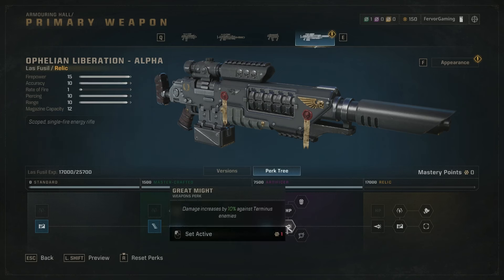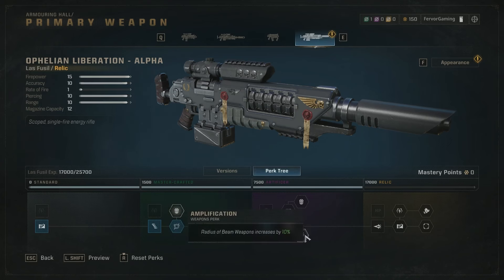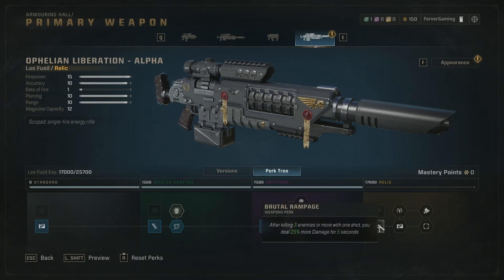We're getting another Amplification for the same reason, then Greater Might for 10% increased damage against Terminus enemies. Ideally get another Amplification to guarantee the big AoE splash to kill multiple things. Then pick up Brutal Rampage - after killing three or more enemies with one shot you deal 25% more damage. Keep in mind the footage doesn't have this perk yet, so you'll get significantly more damage than shown. Finally grab increased capacity again for more reserve.